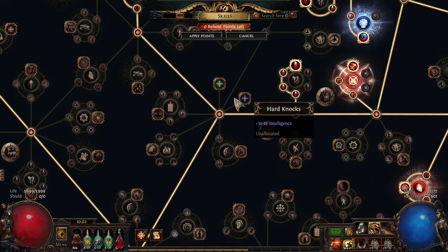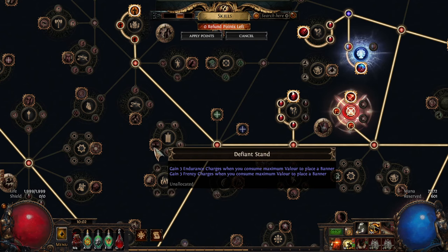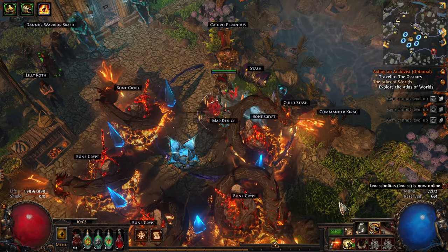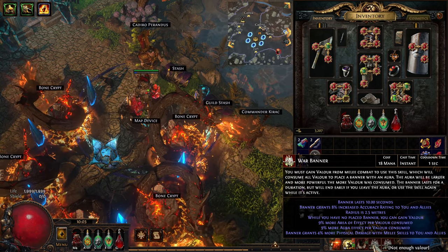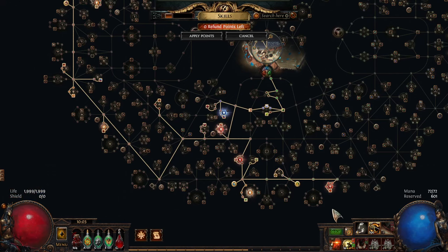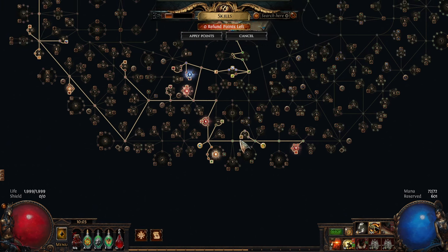You probably need to invest into getting more Valor — there's a Valor Gain node here and another one with Valor Gain and Banner Duration. This one is pretty good: it gives you Endurance and Frenzy Charges when you place a banner at maximum Valor. Since we're War Crying, I can use Valor Generation here. It's a good bit of damage — 4% more physical damage base. And since the maximum stack is 50, that's 50% increased aura effect that you get. So it's very good.